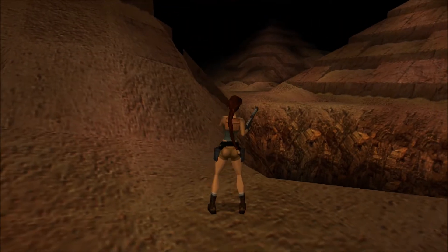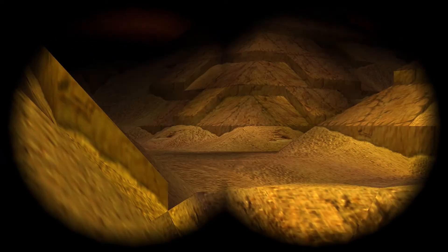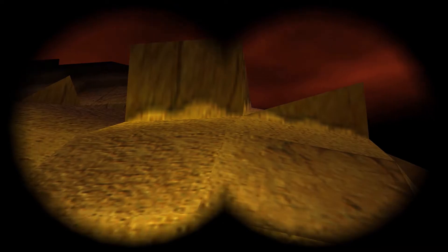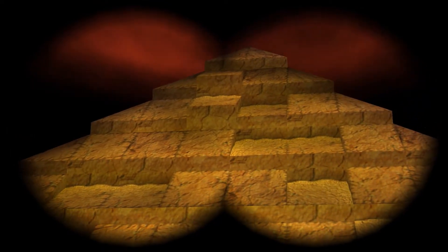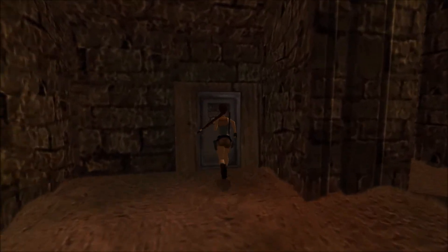We are going to find ourselves on the other side of this abyss, but that's going to be part of the level called Inside the Menkaure's Pyramid - which is funny, because this is Menkaure's Pyramid. We're going to leave it to get outside, and then reach a whole other pyramid to reach the Sphinx Complex. If that is confusing, well, yeah, it totally is.